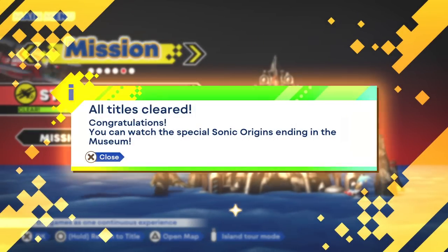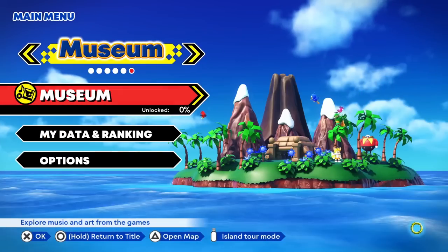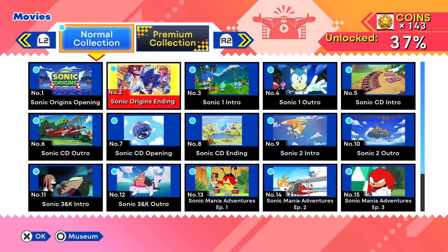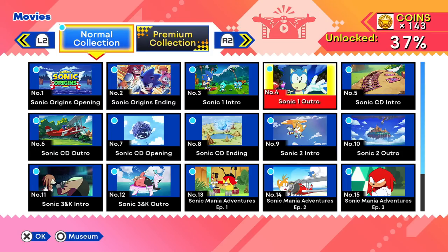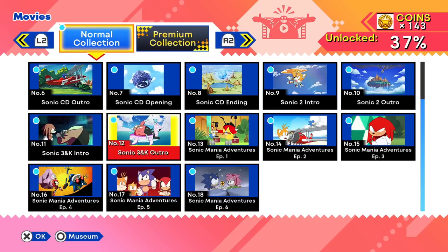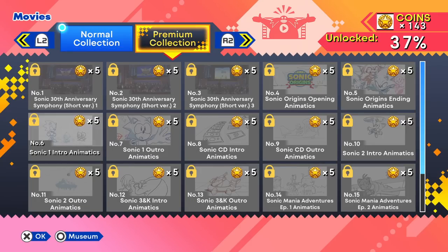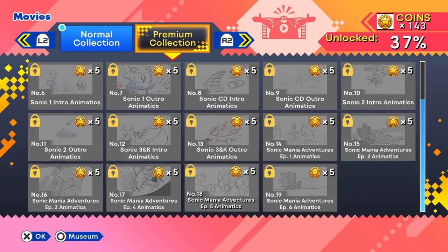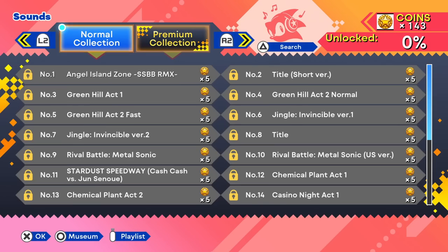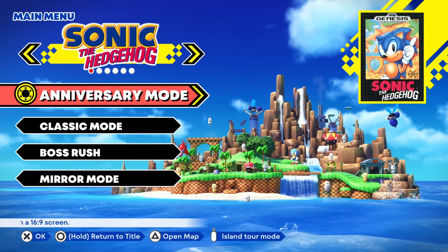All titles cleared — congratulations! You can watch the special Sonic Origins ending in the museum. Since this is our last episode of the main story mode, let's go do that right now. Let's take a look at the museum and the movies. There's Sonic Mania Adventures from Sonic Mania — maybe we'll play through all those at some point. There's even a premium collection thing we can use coins on. There's also illustrations and sounds, and tons of things to collect and figure out. But for right now, that is going to wrap it up for today's episode of Sonic Origins. Thank you guys so much for watching — I'll see you next time. Bye bye.